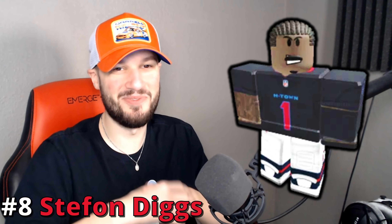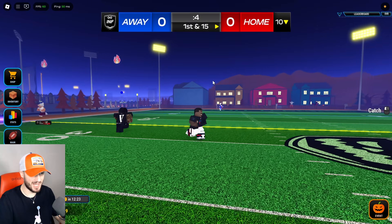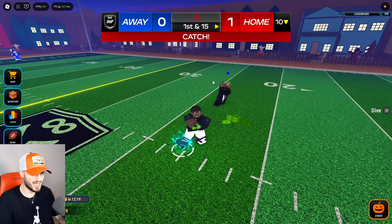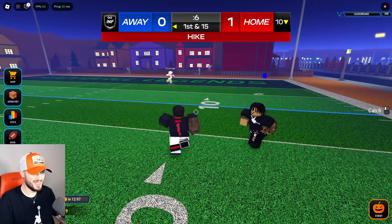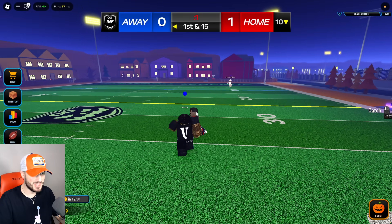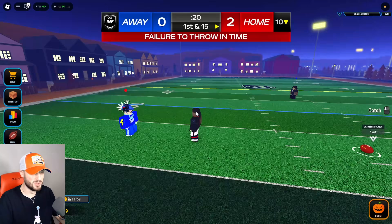Number eight, we got Stephon Diggs. I need a dime like from CJ Stroud — yes sir. That's a weird way to catch it, but we got it. I'm about to play like Drayvon Diggs — you're shut down. Seven seconds is not long enough to get open. I could probably shut this dude down for like two minutes.